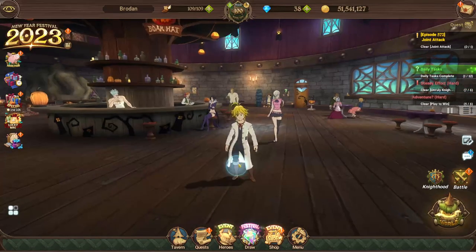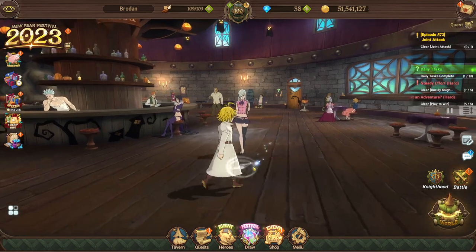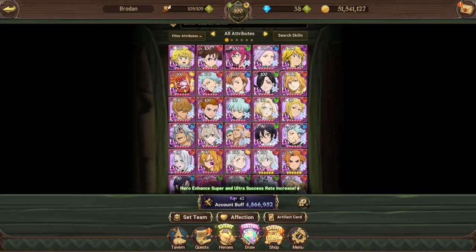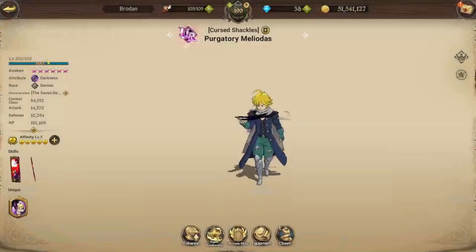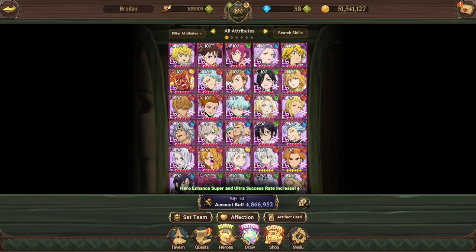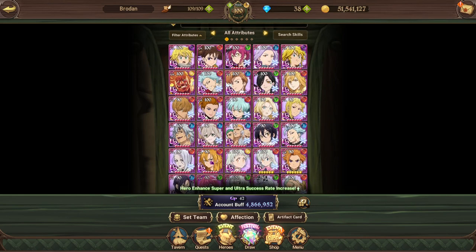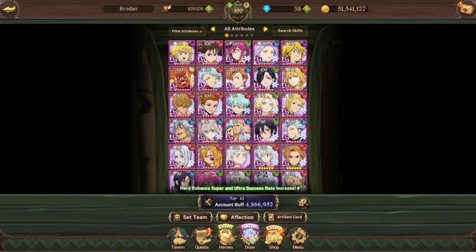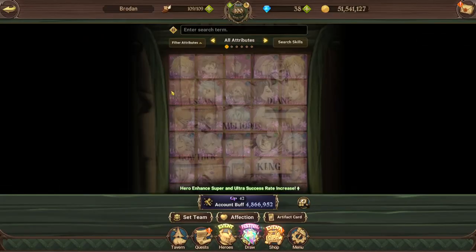Hey guys, welcome back to another video. I wanted to use today's video, nice and quick, to basically just run you through my recommendations for gearing the two new most overpowered units in the game: Escanor and Purgatory Meliodas. I'll give some quick shout-outs and mentions to people like Esterosa, who you might want to pair with Purgatory Meliodas if you're building out the demon team, but basically I just wanted to run through how and why I recommend gearing them.